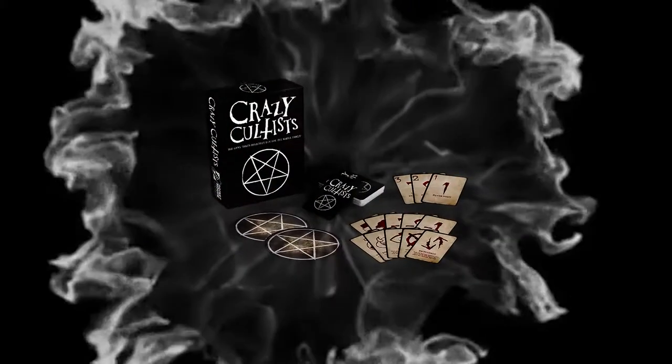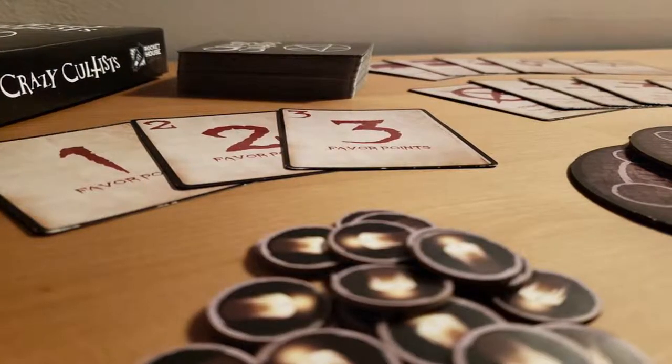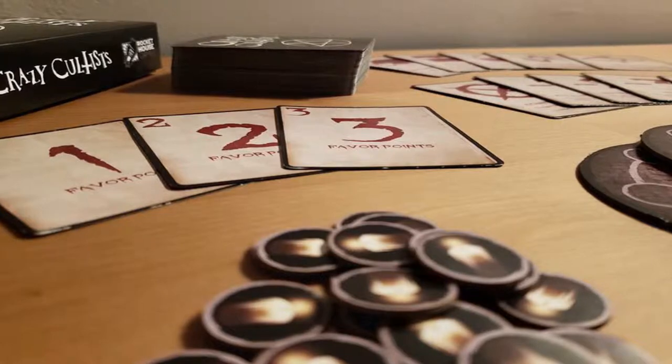Welcome back to another Unfiltered Gamer card game review. Today's game is called Crazy Cultists. It's for three to six players, takes about 45 minutes to play, and is for ages 12 and up. In the game, you're basically trying to gain favor with the dark one by adding tokens to a pentagram. If you can get all five onto the pentagram before anybody else, you win — however, your opponents are going to do everything in their ability to stop you.